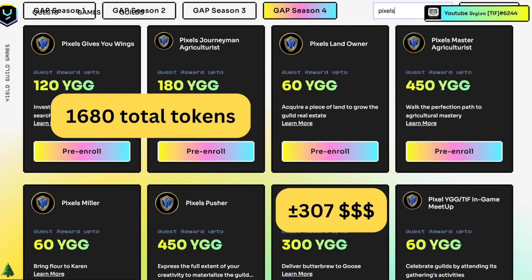Do you want to make up to $300 from playing Pixels like an honest hard-working farmer? From YGG Gap Season 4, we will get up to 1,680 total tokens from those 8 quests on my screen, and they should sell for around $307 on Binance.